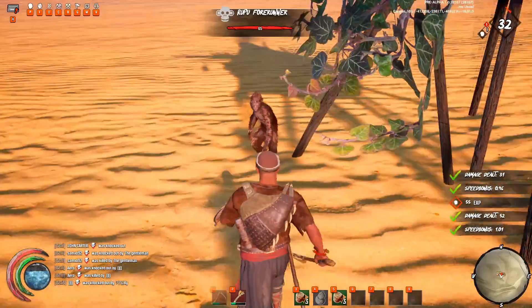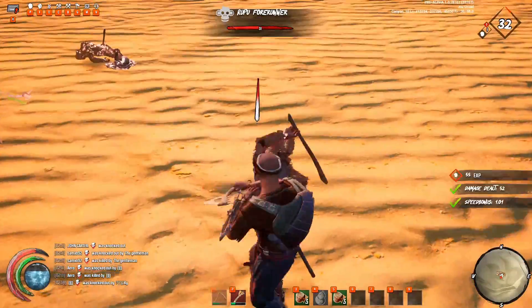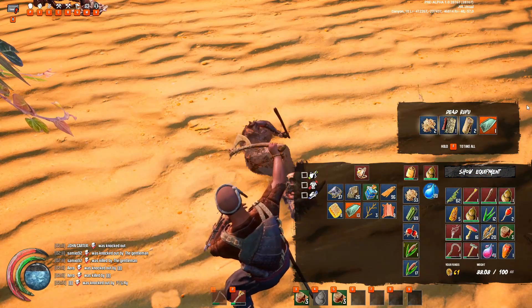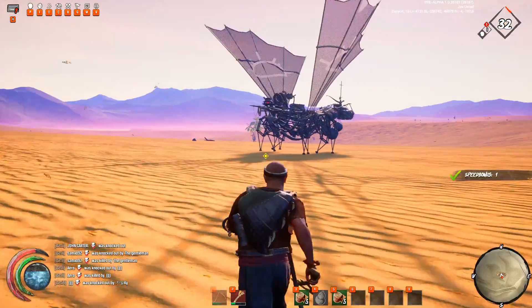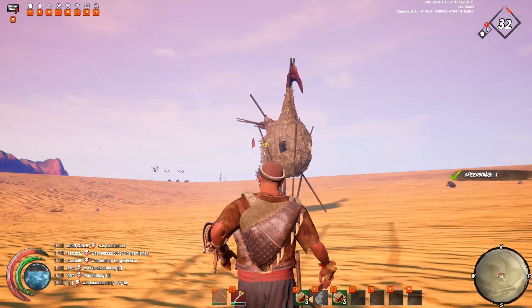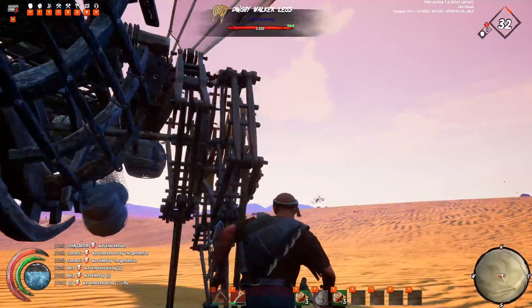I'm going to go ahead and kill this guy. They go down really easy. So when you loot them, you're going to find fragments within them. I'm not going to grab them because my inventory is full and this is just for tutorial purposes. Anytime you break open a container or you kill a Rupu, chances of getting a fragment are pretty high.